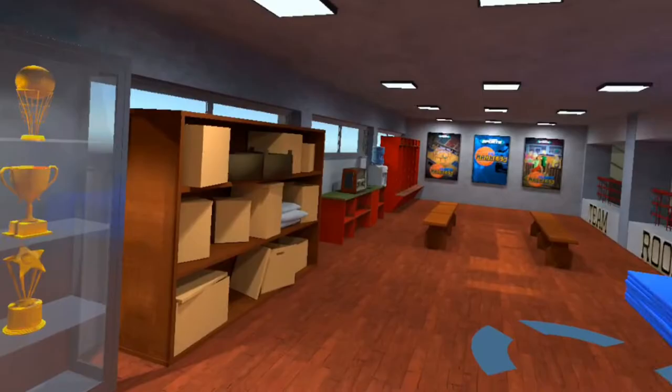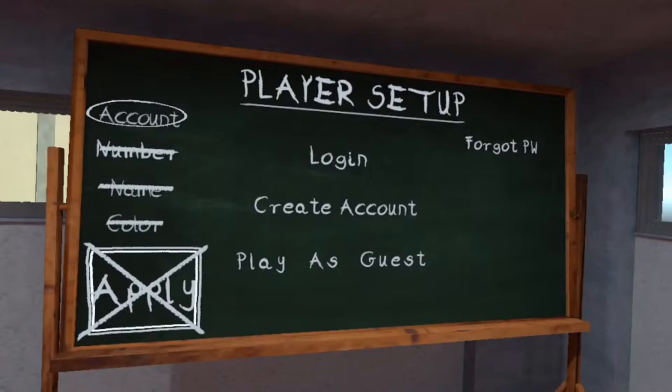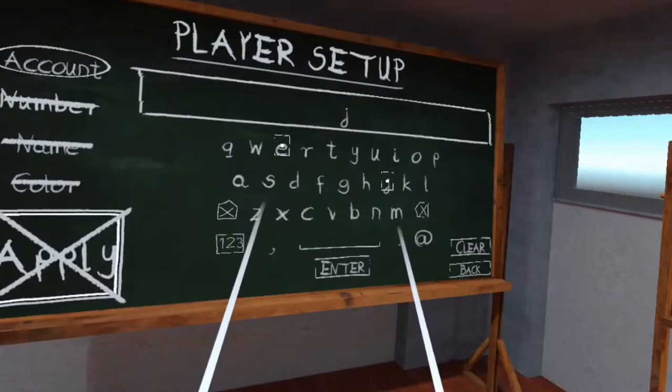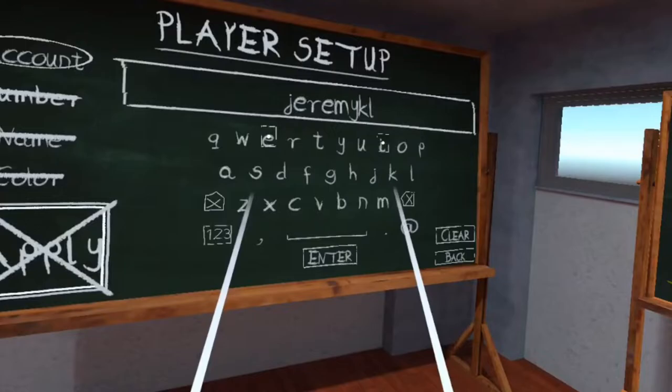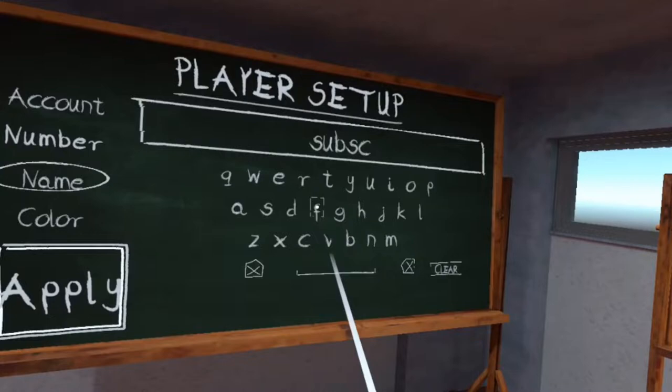When you start up the game, you're thrown into a locker room and are immediately prompted to make an account. This is annoying. I know it can't sync up with your Oculus account since it's not an official game, but having to plug in your email by pointing and clicking on each letter — twice — is a pain. When you point at different menu items, the cursor locks onto them, which makes navigating all interfaces janky as hell. But after you get past that, it never really gets in the way.